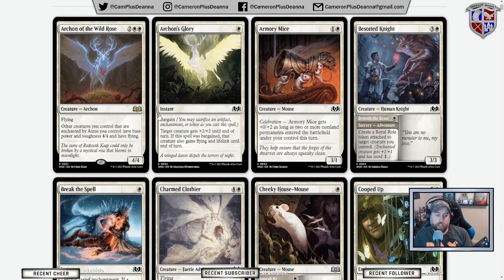This introduces us to our mechanic — Bargain — which is basically when you cast the spell, you can sacrifice an artifact, enchantment, or a token as you cast it, and then you get a pumped-up version of the effect. For Archon's Glory, we get a plus 2/+2 boost, and if the spell is bargained, that creature also gains flying and lifelink. This is going to be a house in limited — the ability to block flyers with it for only one white mana.